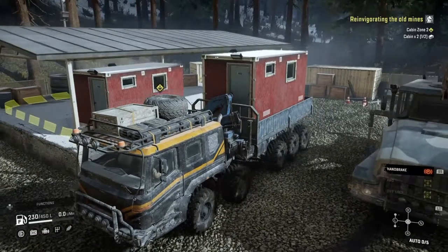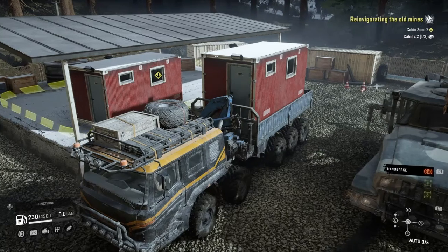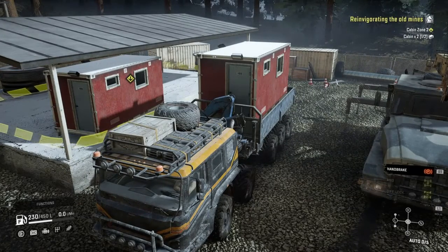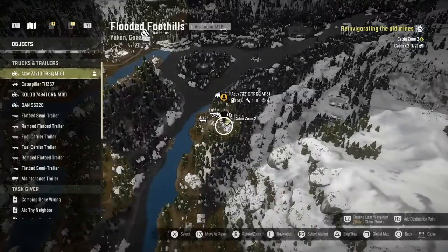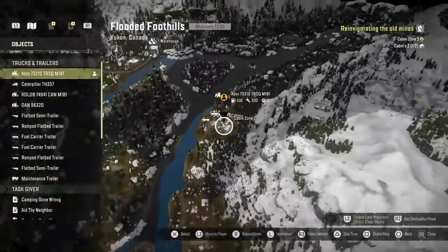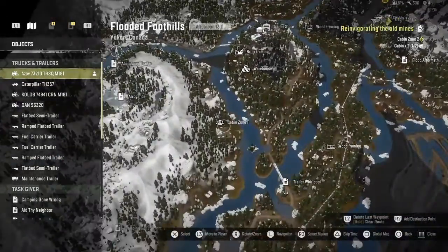Welcome back to another Cleflip Gamer video. I am here on SlowRunner, the flooded foothills of the Yukon map. I thought I'd do a quick video on how to deliver the cabin to the cabin zone. I'm here at cabin zone 2, and if I zoom out there's another cabin zone down here — cabin zone 1.